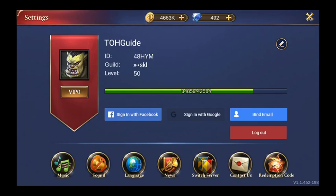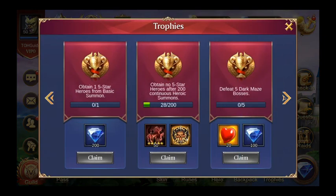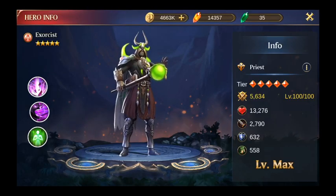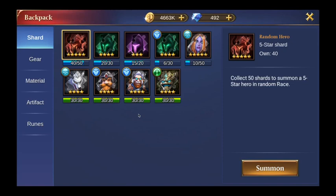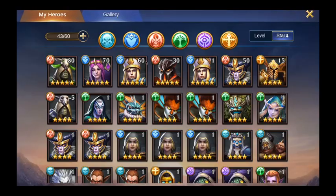Once you get through the tutorial, the first thing I would suggest is go in here and sign up — whatever that is — which will give you the trophy of signing up. That rewards you with an Exorcist, which is a very helpful hero to have in the beginning. Once you do that, you click claim and the Exorcist shows up in your backpack. To summon the Exorcist, you click on it, click summon, and it shows up in your hero list.